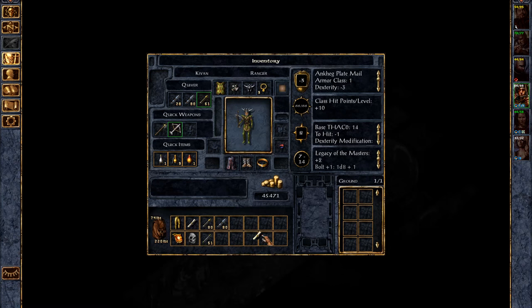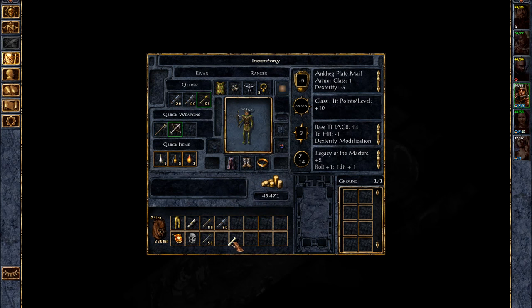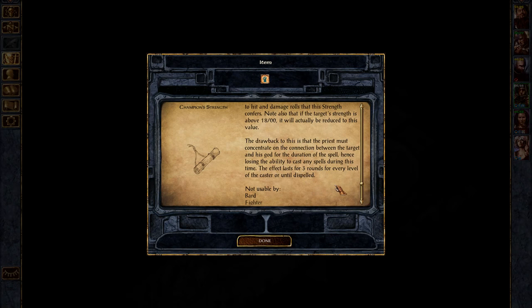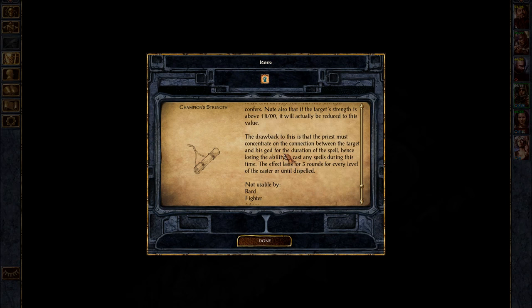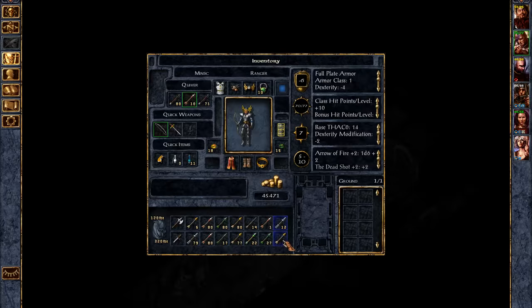The reason Minx can't use it I think is because his intelligence or wisdom is too low. The drawback to this is that the priest must concentrate on the connection between the target and his god for the duration of the spell, hence losing the ability to cast any spells during this time. It's still good for clerics because they can pre-cast all their buffs and then cast this, or as rangers we barely get any spells anyway, so losing our ability to cast isn't that big of a deal.